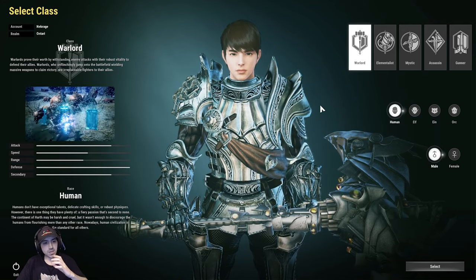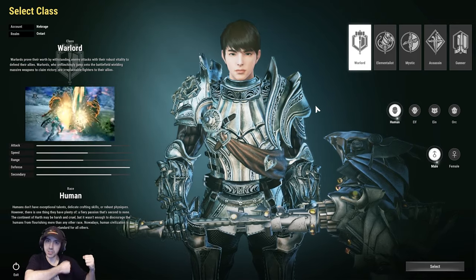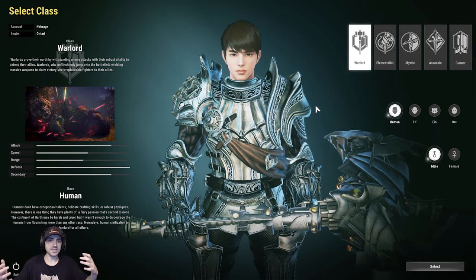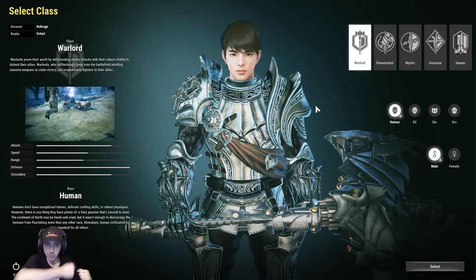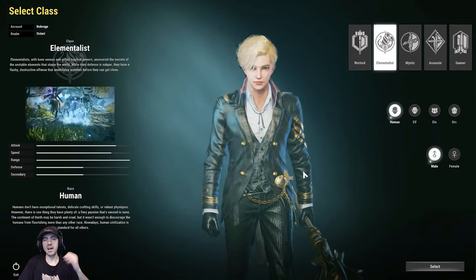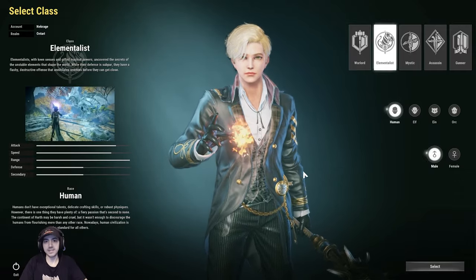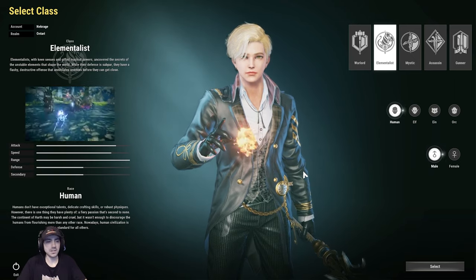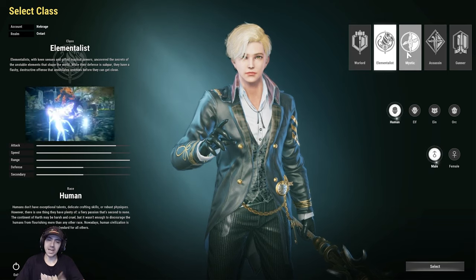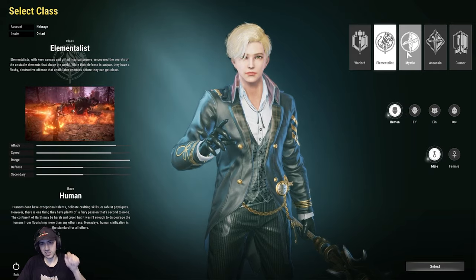Warlord is your heavy armor mace-and-shield class — that's my main currently. It has a lot of pulls, a lot of CC, it's very tanky, and has a manual shield block where you can hold your shield up and block. Very cool class. Elementalist is squishy with a very high amount of damage — your glass cannon caster. Lightning, fire, frost — these guys are your casters. If you usually play a mage or wizard type, this is the one for you.